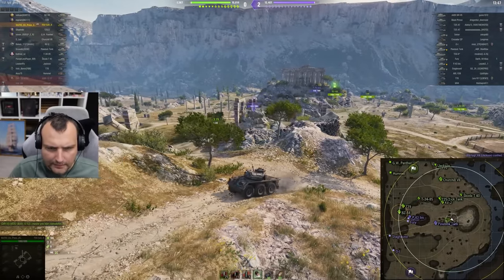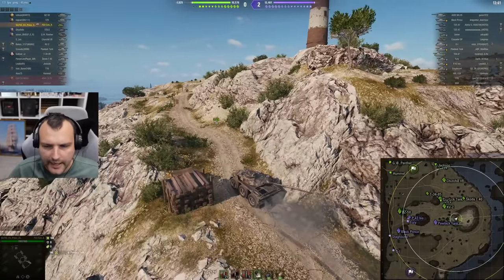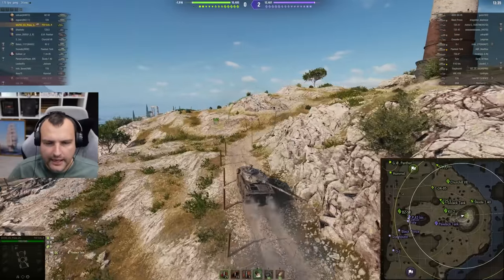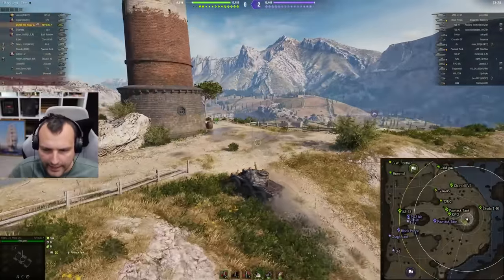Obviously we will give it a go and we will try to make this beautiful mother tracker work. Now, what are we doing? We are going on top of the hill. Why not? We have a bit of gun depression, we have our 150 alpha damage, so let's try to throw the darts from a good angle.